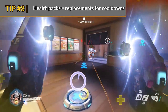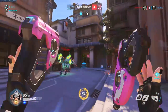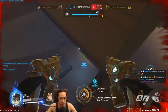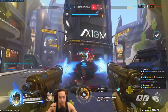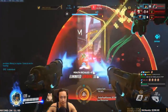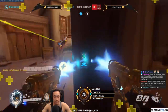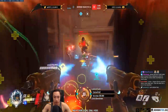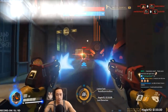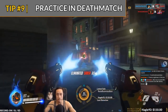Tip number eight: fight around health packs. You can consider health packs replacements for a recall or a blink cooldown. Instead of using a blink to dodge attacks, consider taking the damage and then using a health pack. This is advantageous in the middle of a fight because it allows you to rebuild your cooldowns while you use the health pack. Health packs can sometimes make you last longer than three seconds — the length of a blink cooldown — and can even give you that one extra second you need for your next recall.